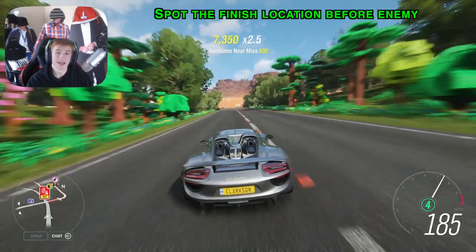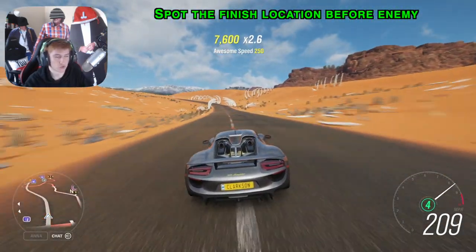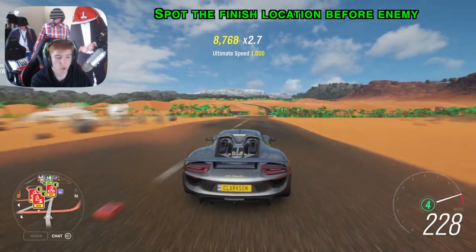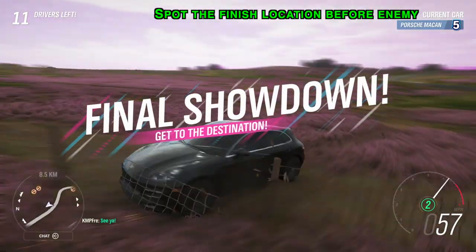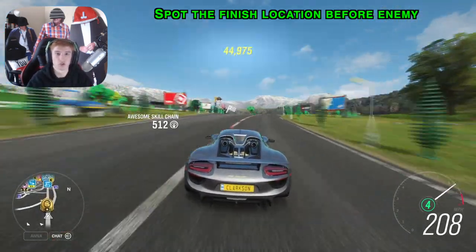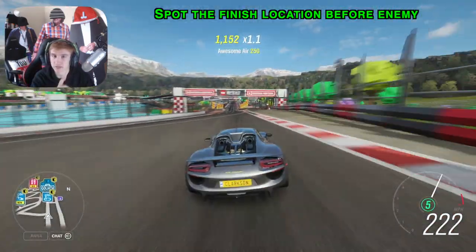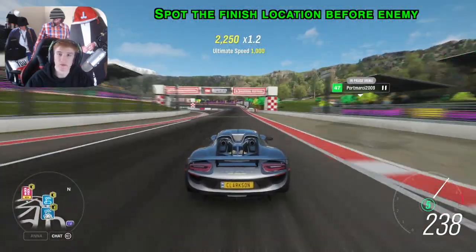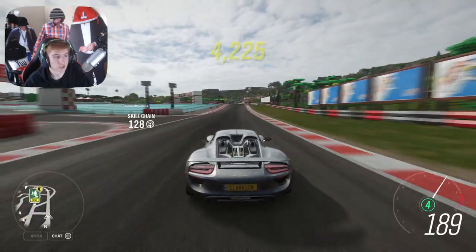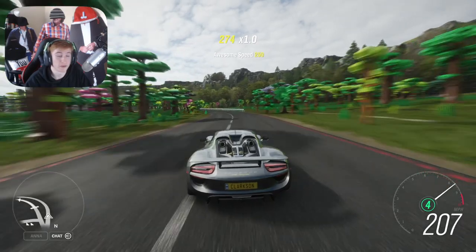Another good tip: when you start a head-to-head, the finish line waypoint pops up on the map. But in the distance, you can actually see the arrow in the sky pointing towards the finish line before it appears on the map. So you can spot where the finish is just a few seconds before your opponent if you keep an eye out. While the popup is on screen, pan your camera around and look for the arrow — it may give you a head start pointing in the right direction.